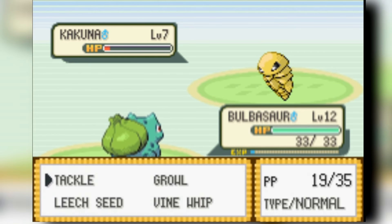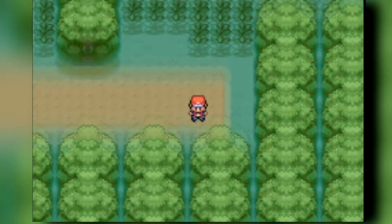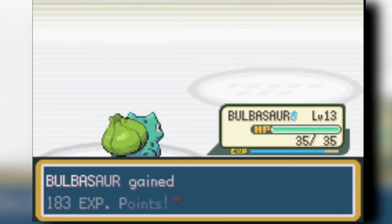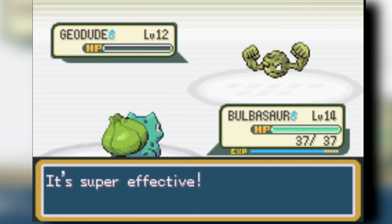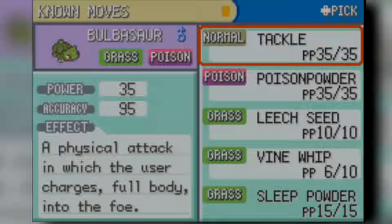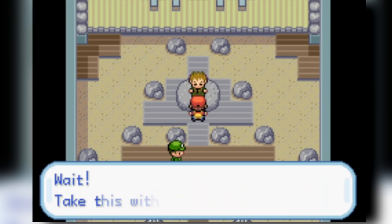Next, we head through the very obnoxious Viridian Forest. If you're not a Charmander user it's pretty annoying; if you're a Squirtle user, you hate it; if you're a Bulbasaur user, you just get over it. We head into Pewter Gym, which is easily demolished by Bulbasaur — we demolish it even before becoming an Ivysaur. But we do become an Ivysaur right outside of Pewter City, and then we head toward Cerulean City.